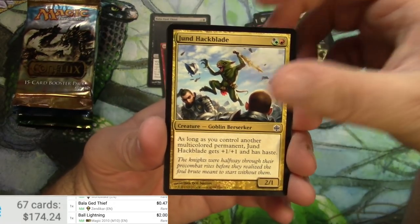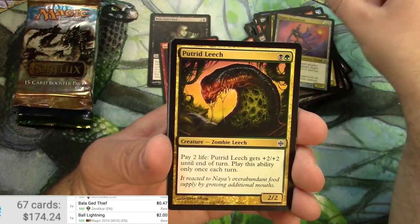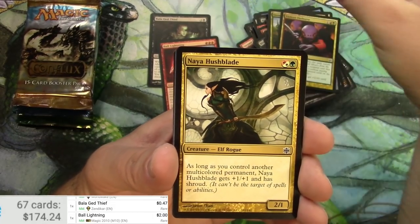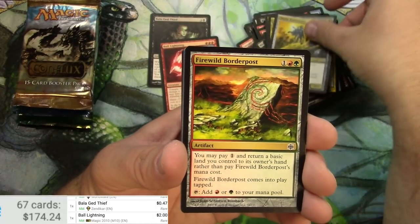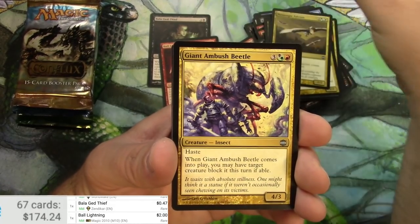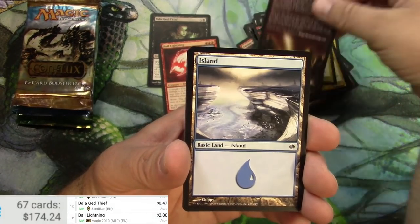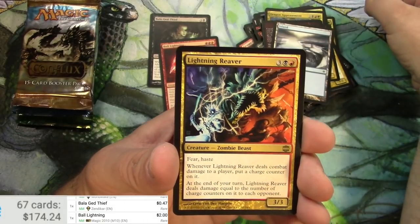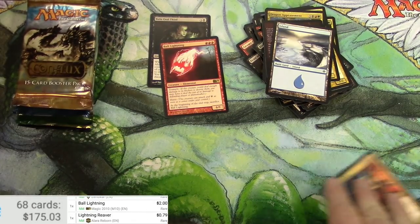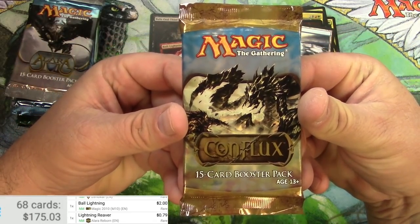A Jund Hackblade, Codal, Stormblade, Putrid Leech — I love that almost all of this stuff is multi-color — the Pride Mage, Hushblade, Border Post, uncommon Messenger Falcons, Giant Ambush Beetle, Dragon Appeasement, and not a rare — a rare: Lightning Reaver, zombie beast. 79 cents from Alara Reborn.